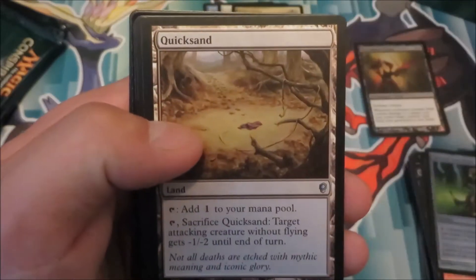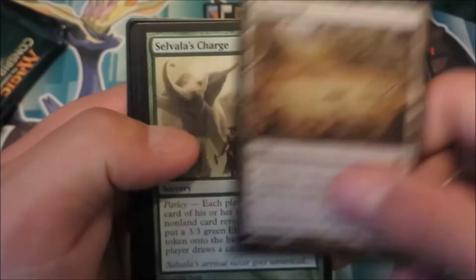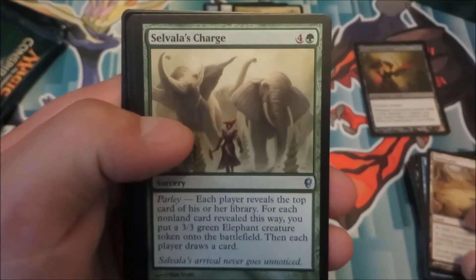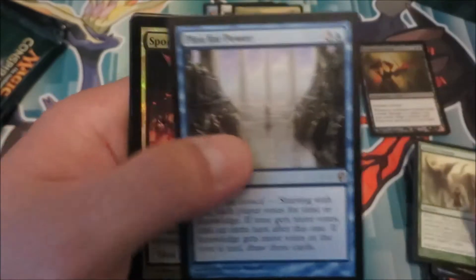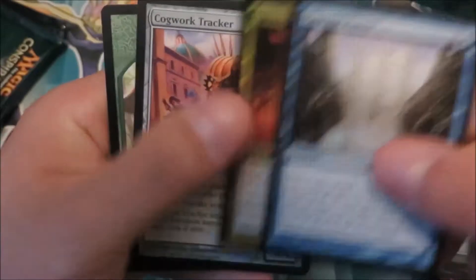That would just be so cruel. Starting this pack off with another Fact or Fiction, Quicksand — that's new — Silvala's Charge, and Plea for Power, and Spontaneous Combustion.